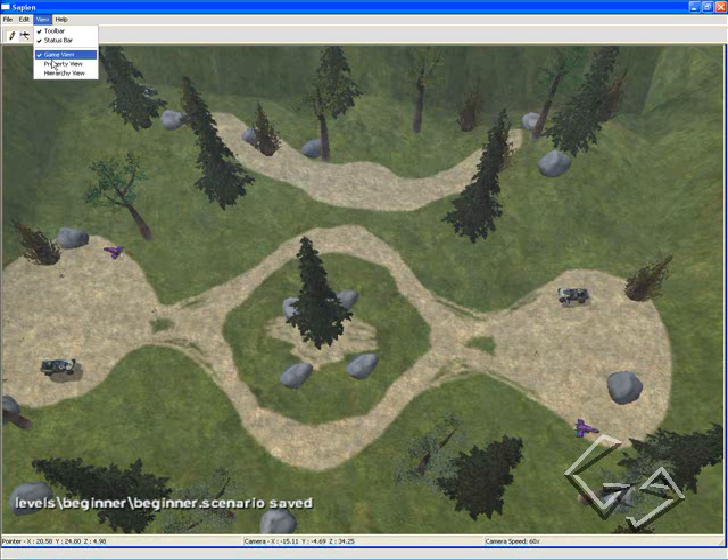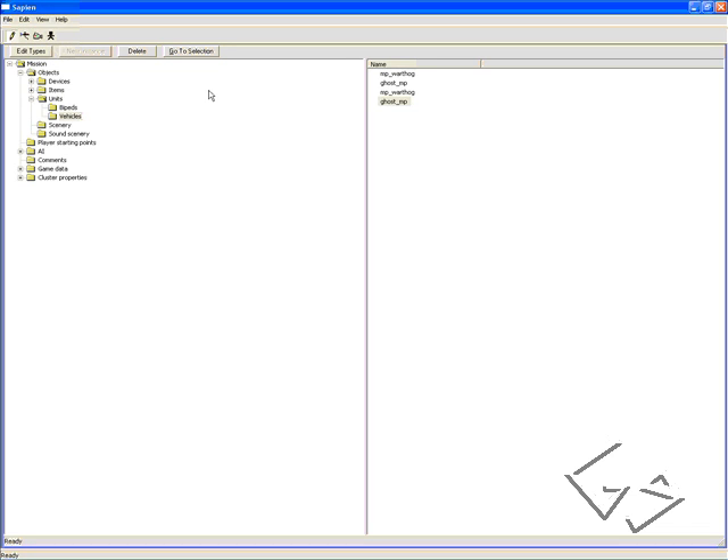So we have our hierarchy view. And before we add our net game flags — which is where your CTF flag would spawn, where the oddball would spawn, or where your racetrack markers would show up in race mode — first we need to add our CTF flag stand to put our CTF flag on.